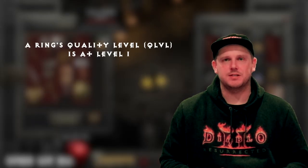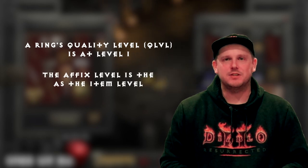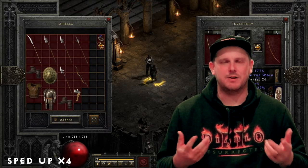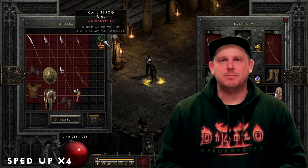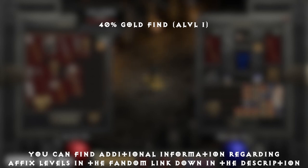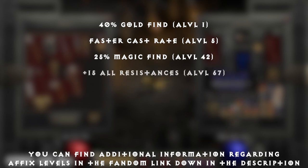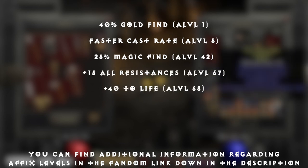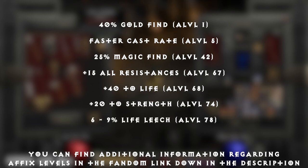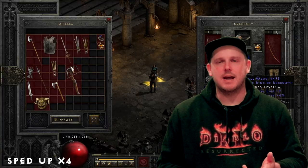A ring's quality level sits at the lowest level being one, meaning when gambling them their affix level is going to be identical to their item level. For the more preferred stats, here are examples of when you'd want to gamble for the item: 40% gold find at level 1, FCR at level 5, 25% magic find at level 42, 15 all res at level 67, 40 to life at level 68, 20 to strength at level 74, 6% life leech at level 78, and 6% mana leech at level 86.